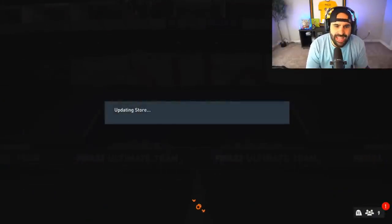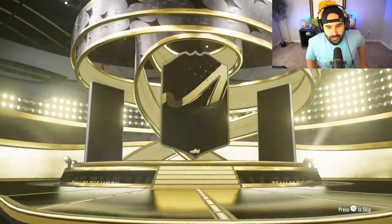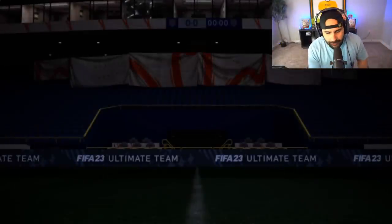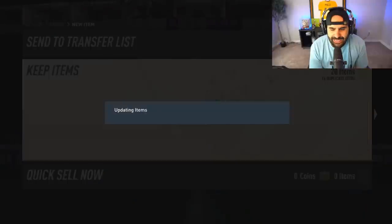The next one up is our 82 times 20, which again has solid fodder and hopefully an icon. We get a Brazilian striker — Gabriel Jesus, 86 overall. So that's who we pick up out of that pack from the foot swaps, along with a little bit of fodder.